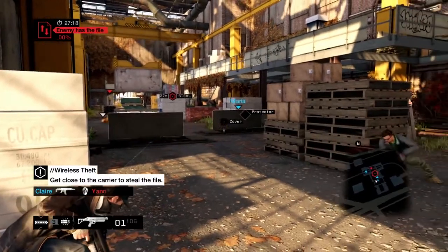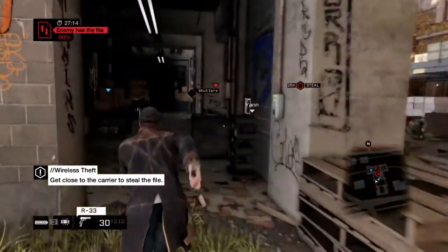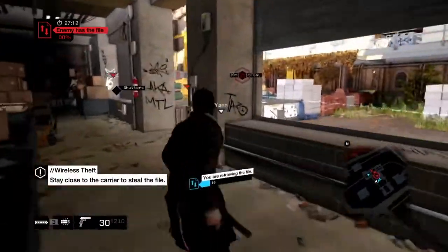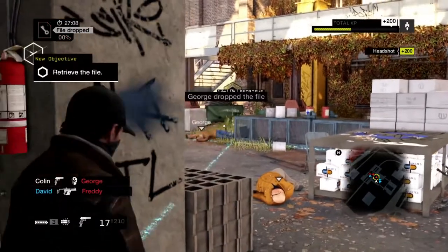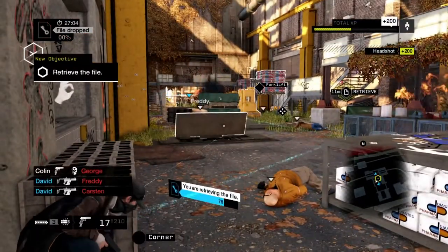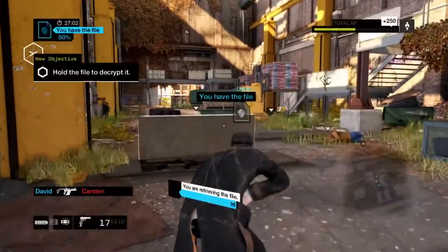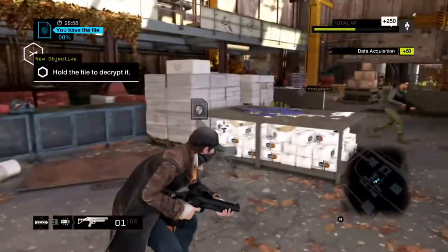The trick is to use the environment to your advantage. You can generate cover, and you can also create distractions. While the enemy's busy with all the movement on the right, I'm coming in from the shadows. They dropped the file, so I'm going to go get it. Here's David coming in from behind, and the file is ours to decrypt.